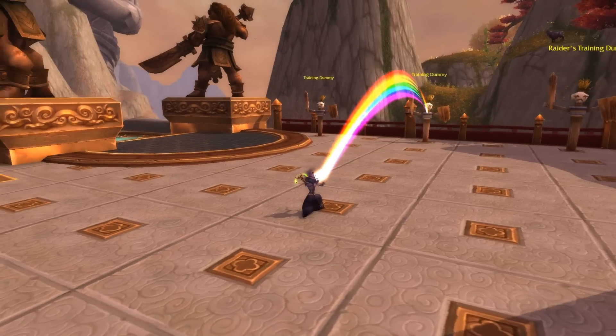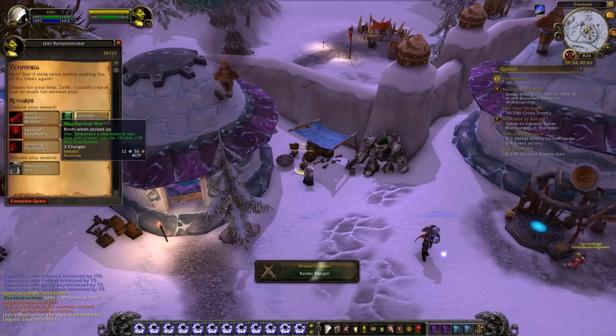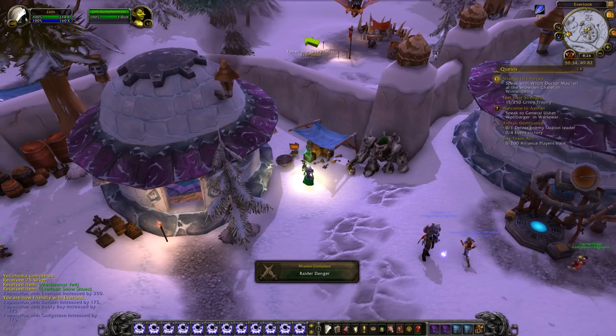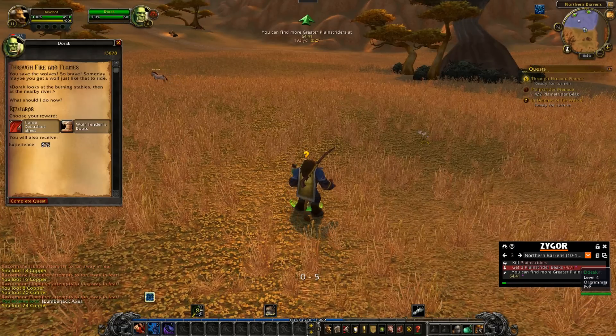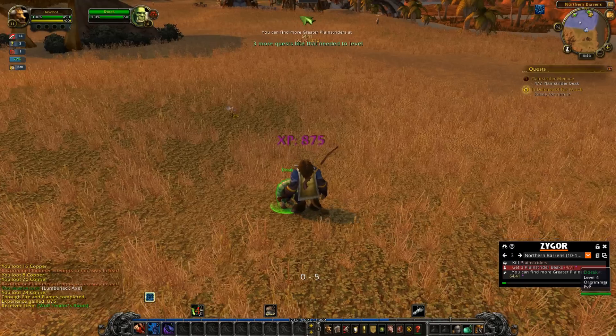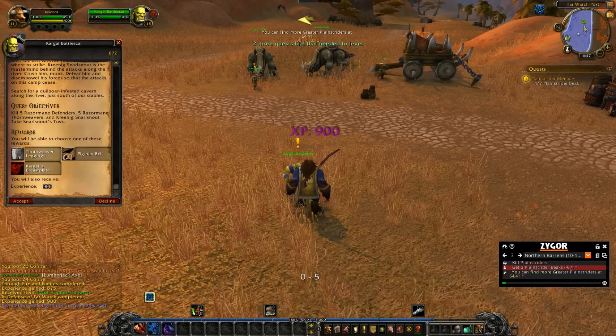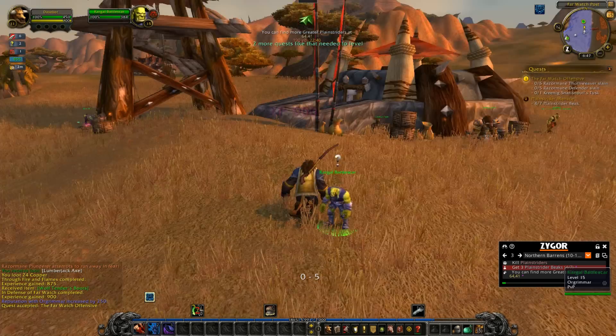Sometimes those items are fun, like the rainbow generator. And sometimes those items are just downright crazy useful, even at endgame levels of content. This list will go over the useful stuff, most of which were from vanilla since Blizzard has since put level caps on everything. Also, this list will only go over usable items — no trinkets or anything else that require you to wear them to use their effects.